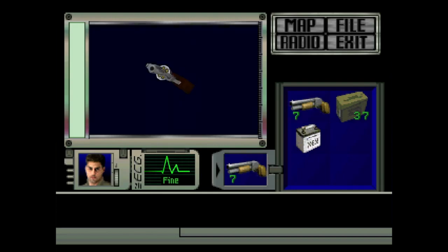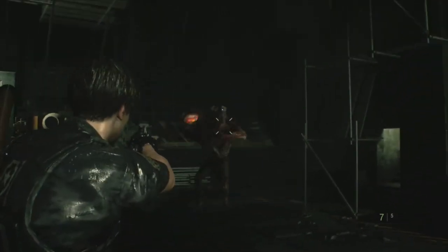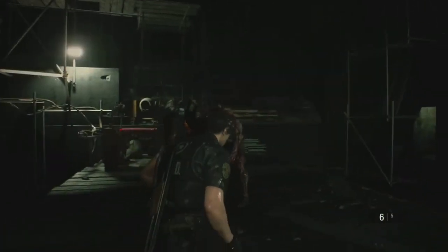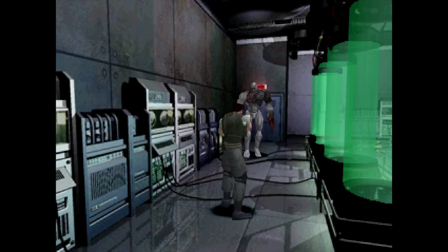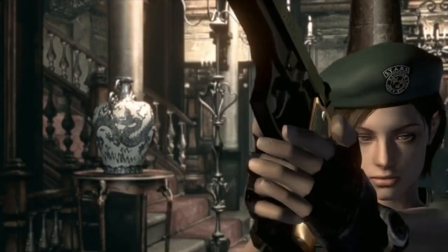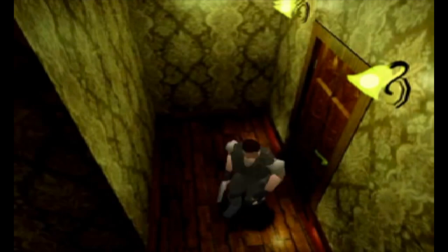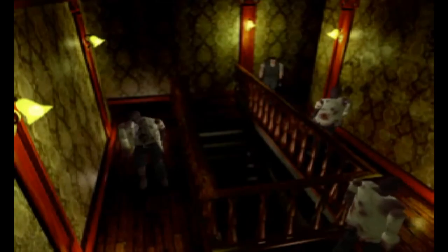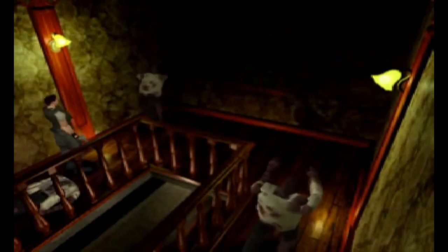This .357 Magnum revolver went on to inspire a whole class of weapons in future titles. These magnums are usually large caliber revolvers or a form of Desert Eagle, and while they usually have catchy names like the Lightning Hawk or Killer 7, they aren't nearly as iconic as the first weapon in the class, most memorably wielded by Barry Burton. One downside to the Colt Python is there isn't much ammo available for it, but if you have some rounds to spare it is always satisfying to pop a zombie's head with a single shot, sending bits of brain matter everywhere.